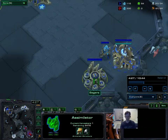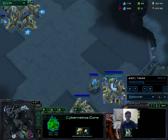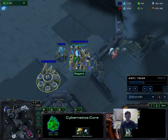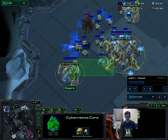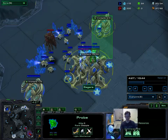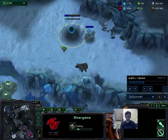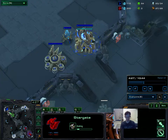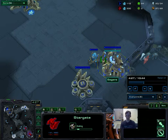You'll want to put your cybernetics core down as soon as humanly possible — that is the priority. Right after your gateway, you want to put your cybernetics core down, and then you want to have at least one or two workers in one geyser and three in the other, so that you have enough to put down your stargate as soon as humanly possible. You can delay it a little bit, but the longer you delay it, the more chance your Zerg opponent has to scout it.